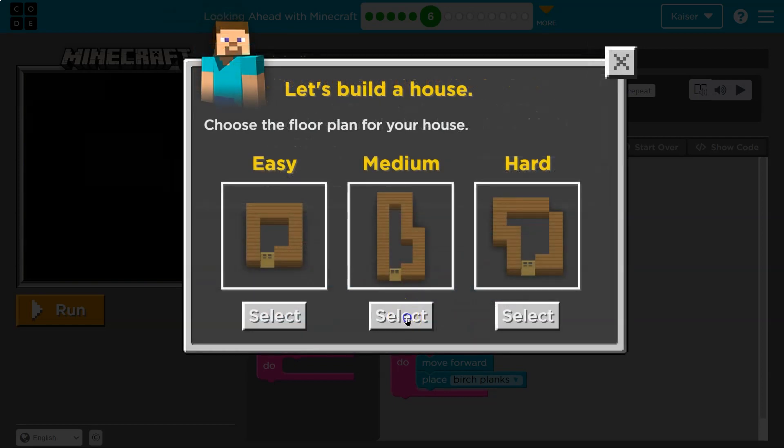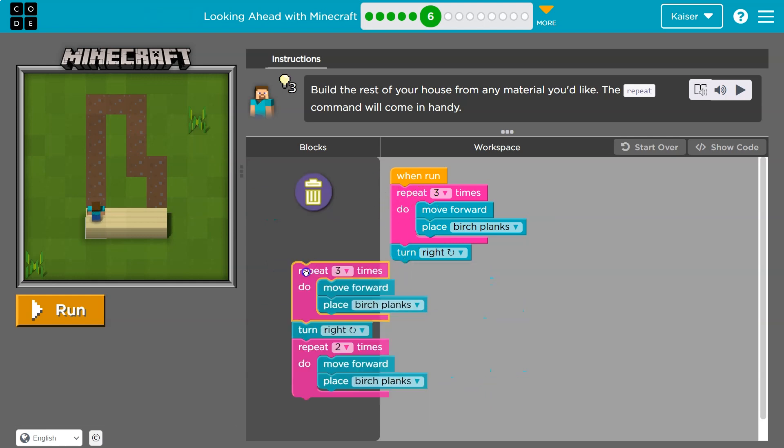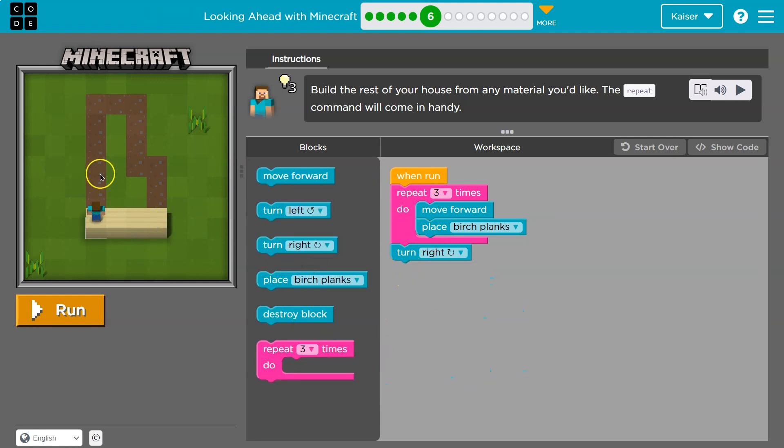Now I'll choose the medium house — it's going to be similar to what I already did. Let's start with this: that builds one wall. How many times do I need to walk? Six maybe? I already know I can use a loop to move multiple times. So if I'm thinking six, I'll throw a move forward and place inside of this with a six and hit run.